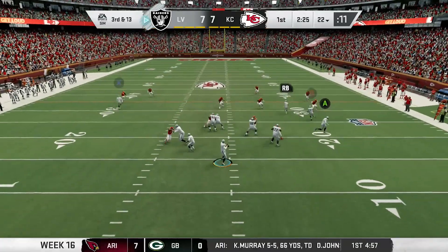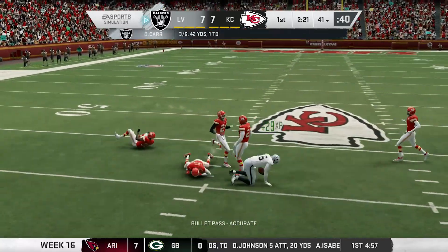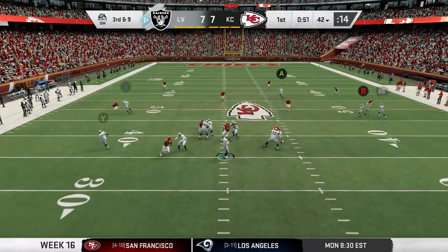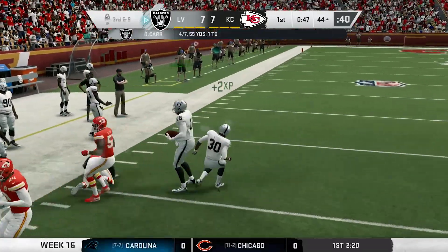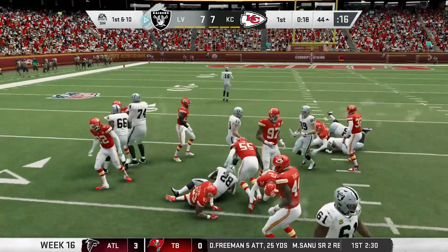Raiders take over. Carr steps up in the pocket and throws a strike to a sliding Williams, picking up 19. A few plays later, Carr goes back to the air and hits Williams again for another first down. The drive continues. Jacobs takes the handoff left, makes a move, and picks up five.